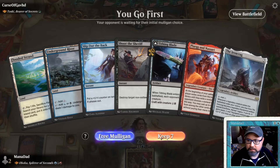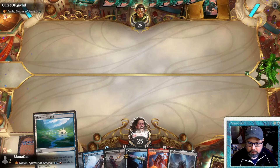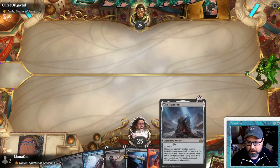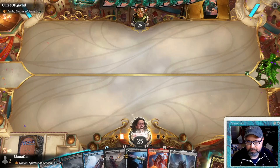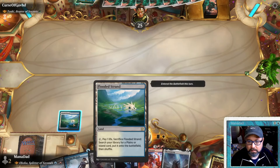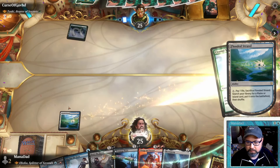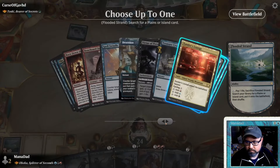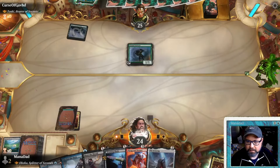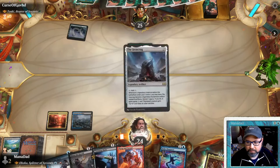Game two. Opponent is on Toski. We get a Triome. Next turn we'll play Iron Crag. We have Tithing Blade — if they play Toski with nothing else on board, Tithing Blade will get them. Opponent plays Sentinel Stalwart. Opponent's tri-lands just beat Triomes. Should we Shoot the Sheriff? No, we'll ramp instead.